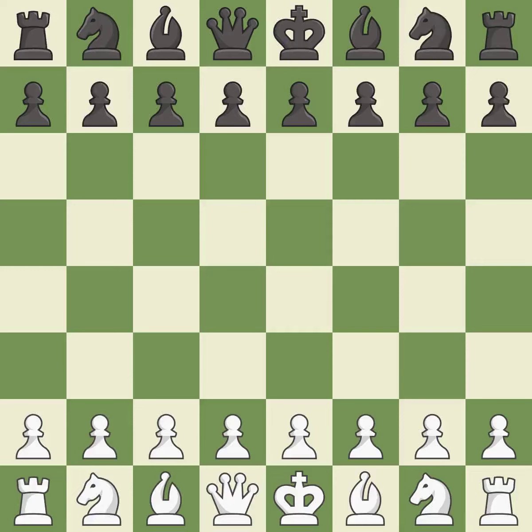Sicilian defense, Kier's variation. A wild, chaotic game where both players had many chances to win. That game was pretty competitive. White played a bit better than black in the opening. The middle game battle was fairly even, and the players battled pretty evenly in the end game.